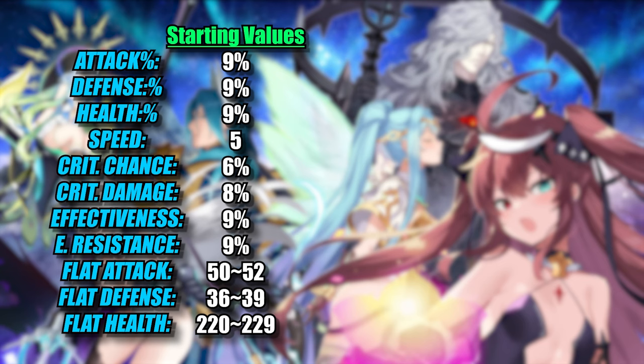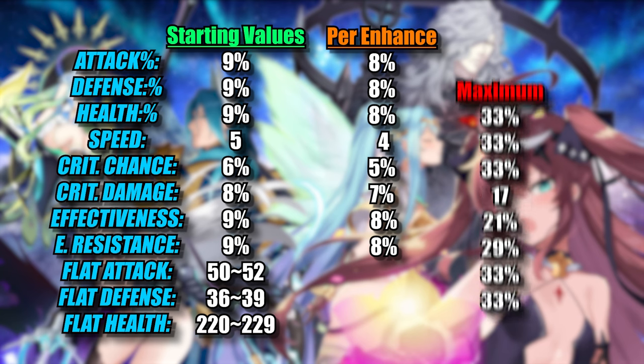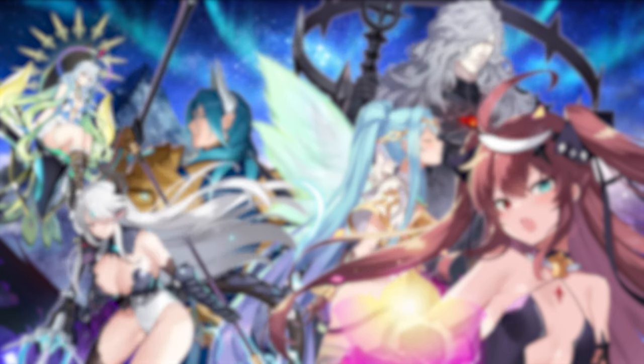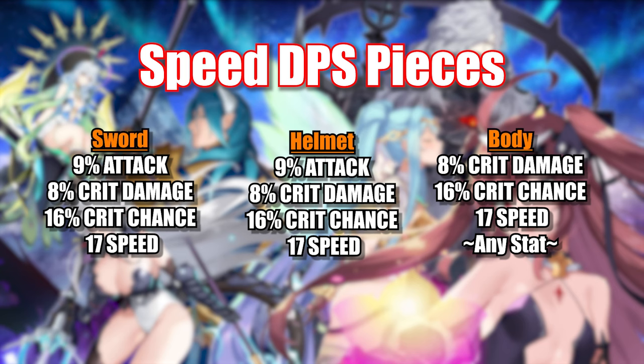The values I'm putting on screen are the amounts you get per enhance, with three max enhances per substat. It is not worth enhancing flat stats ever, but I do recommend choosing flat stats on some pieces where it's correct to do so. For speedy DPS pieces, most of the time you want 17 speed and 16 critical hit chance, with attack percentage and crit damage percentage as the last two substats. For bodies you can't choose attack percentage, so you'll have to settle with a filler stat like HP percentage or defense percentage — which makes body a less ideal choice.